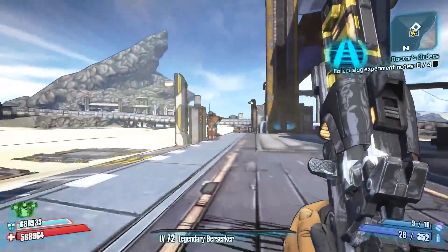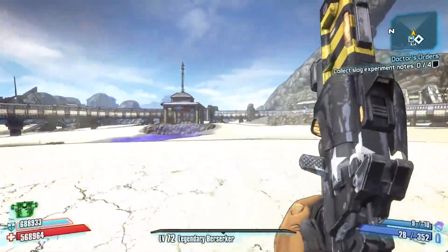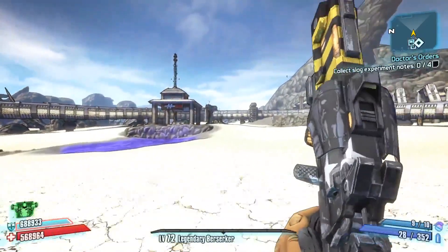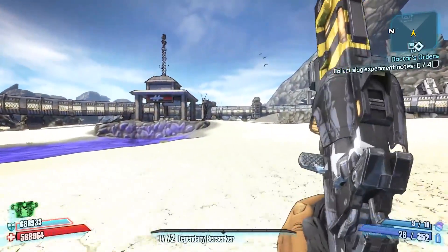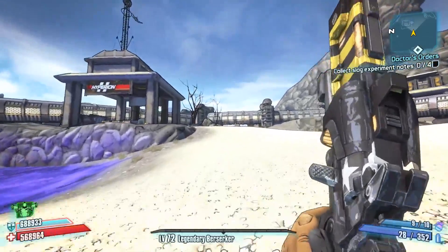Once you get the side quest, you're gonna head over to the Arid Nexus Boneyards. When you spawn in, you're gonna turn due east. You know how to use a compass — north, east, west, south. You're gonna head east toward that structure you can see in the distance on the left side of me — that's where we're going.